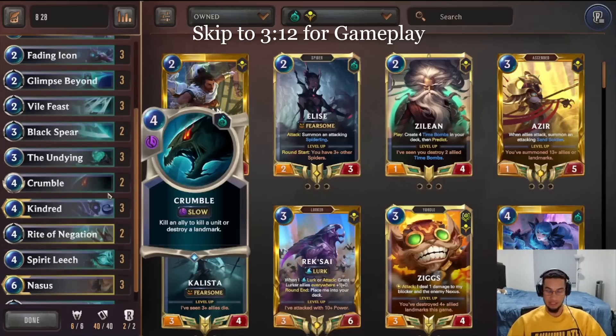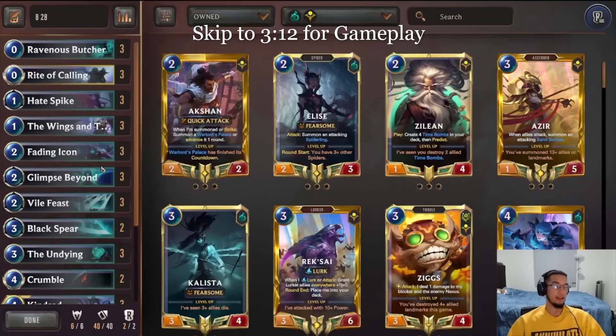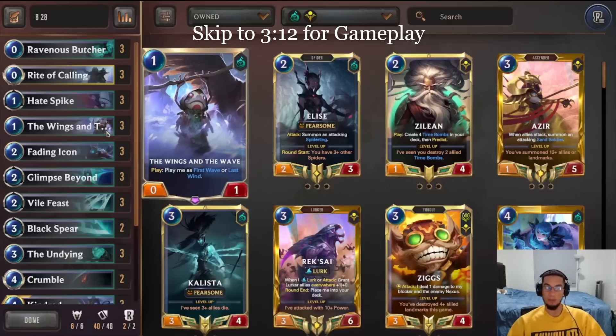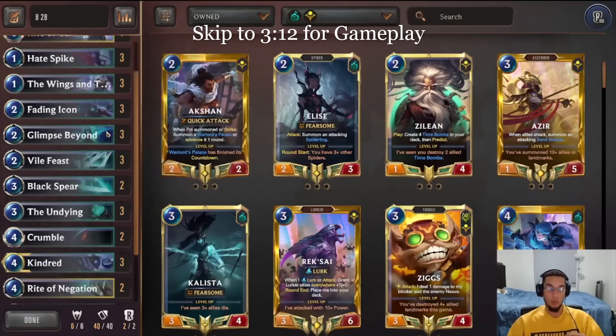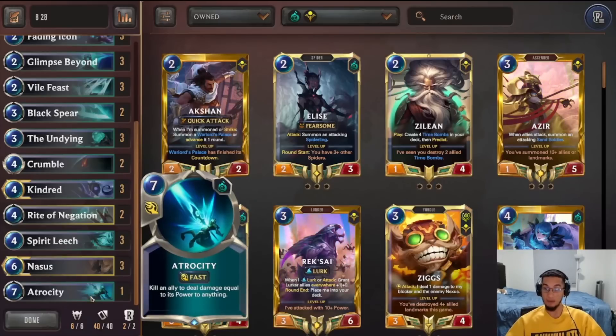You also play stuff like the buffed Crumble, triple Spirit Leash, triple Rite of Calling, triple Glimpse, triple Wings and Waves — so many different ways that you can enable killing your Undying and putting a lot of pressure on the opponent. The opponent has to eventually start blocking this unit. If they don't, they start taking too much damage, which puts them potentially in range of Atrocity.